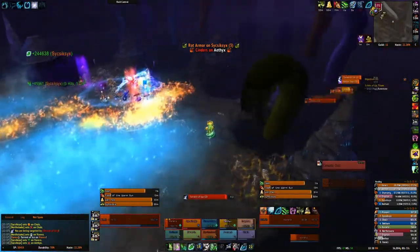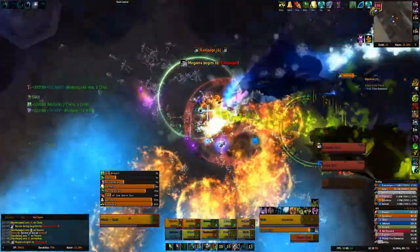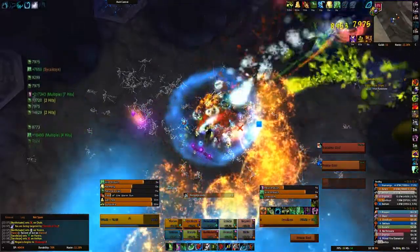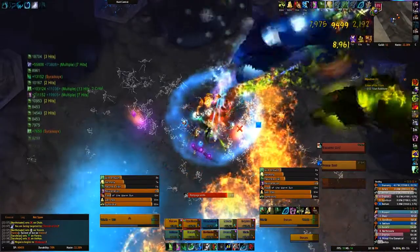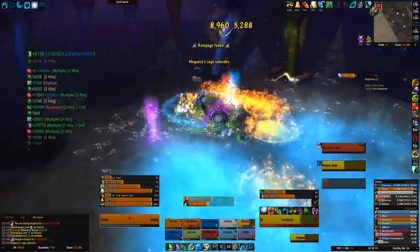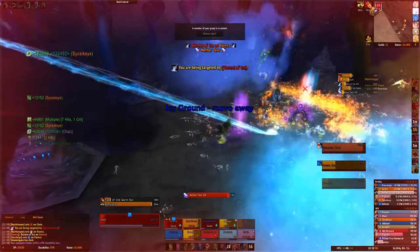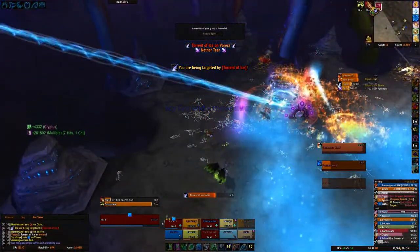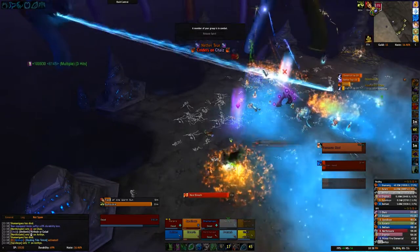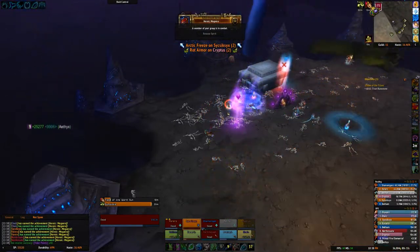The big change for heroic mode is that you get a fourth head — the arcane head. He acts like the other three heads with his own set of abilities. His shared ability is called Diffusion, a frontal cone ability dealing a moderate amount of arcane damage every second for three seconds to anyone within a 45-degree frontal cone. Like the other heads, he needs to be tanked facing away from the raid at all times. This debuff also reduces healing received by those players by 10% per stack, so tanks should aim for two stacks maximum.